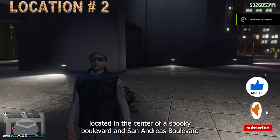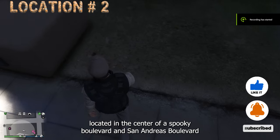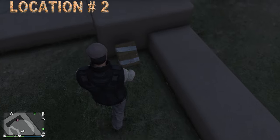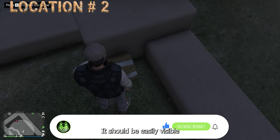Location 2 is located in the center of Vespucci Boulevard and San Andreas Boulevard, near a small column towards Elgin Avenue in Legion Square. Look for the cache in this area — it should be easily visible.